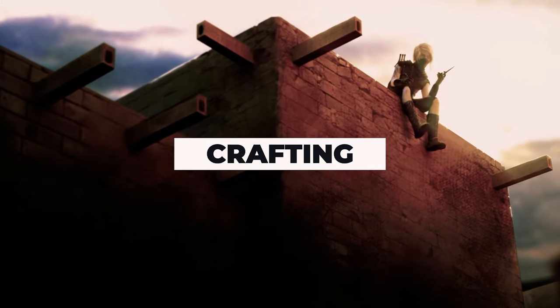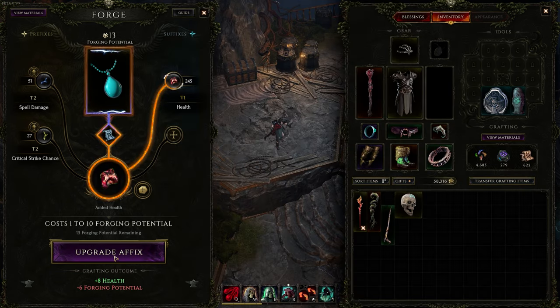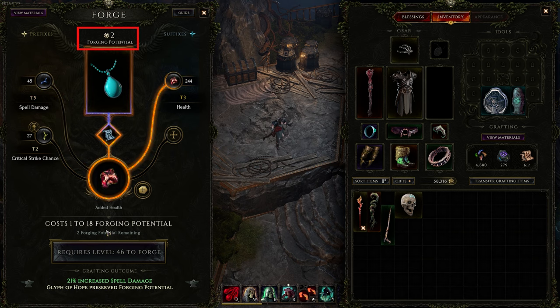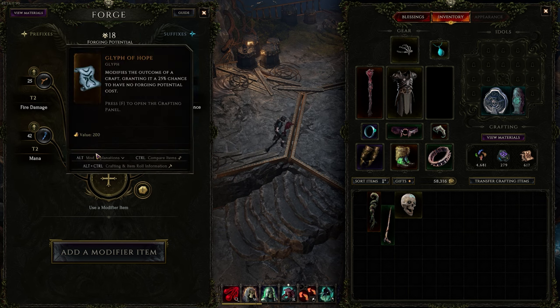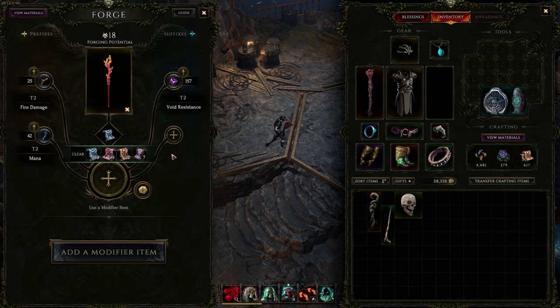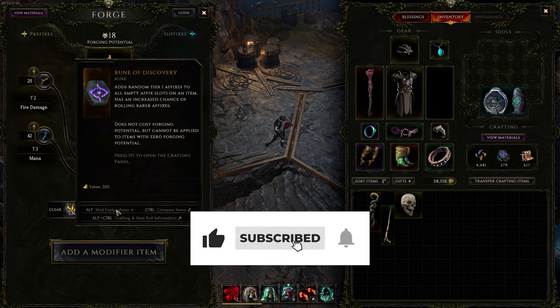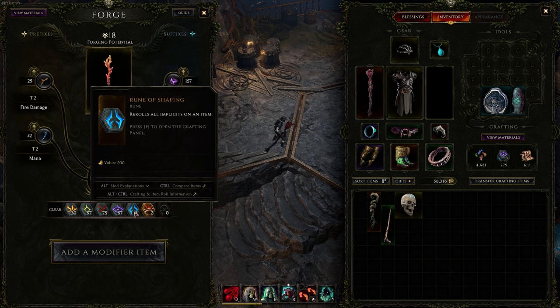Crafting is my favorite in the genre. Crafting in Last Epoch strikes a great balance between complexity and simplicity — it seems complicated at first but becomes quite intuitive when you get the hang of it. Each item, besides uniques and set items, comes with forging potential, which indicates how much you can upgrade and modify the item. Every time you improve or add a new affix, you decrease this potential by a dice-rolled amount within a certain range. But you also have the possibility to not use any potential with a Glyph of Hope. It's a really fun system that keeps you engaged, and with enough luck you can turn an almost-good item into a great one.